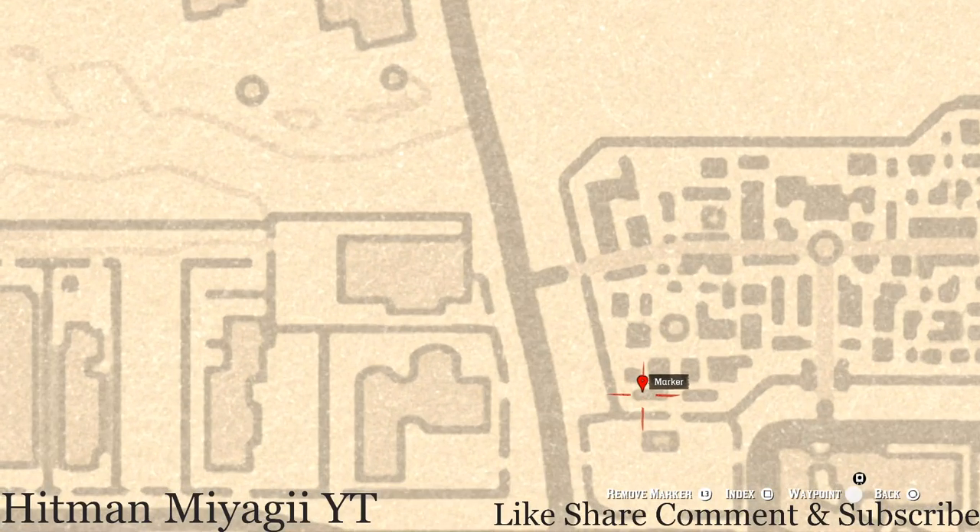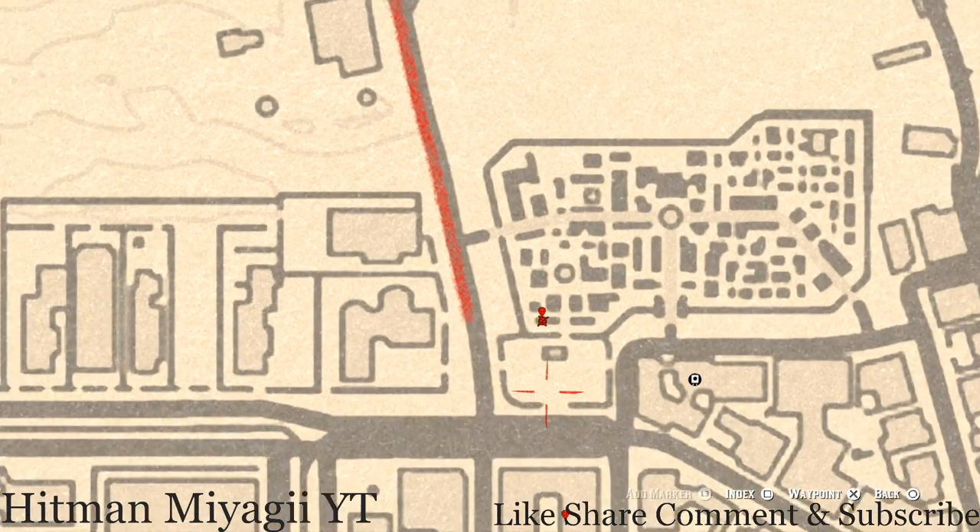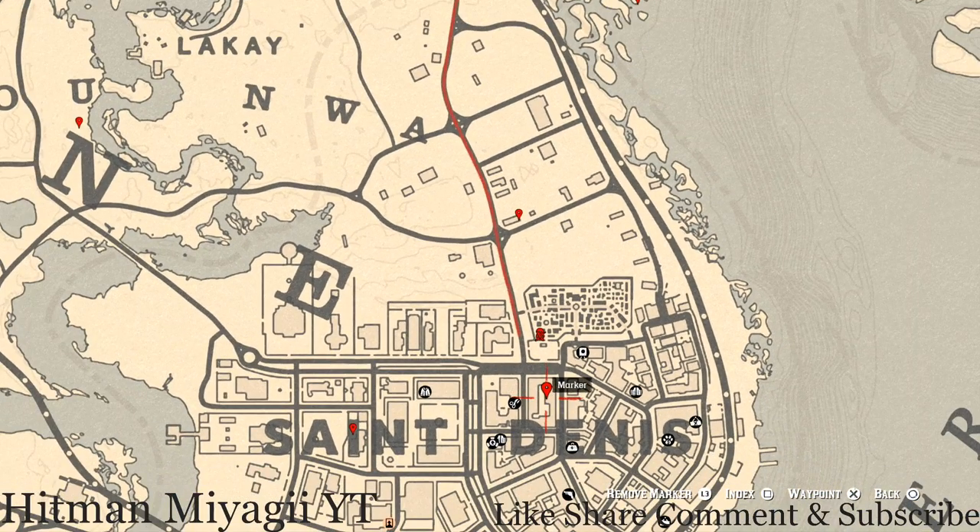Let's make our way down into the cemetery at this location. You'll get a tarot card — this tarot card is a Knight of Wands. It's right here inside the little mausoleum at this location, so go and grab that.